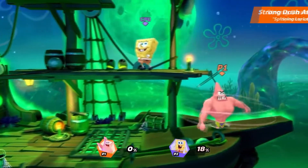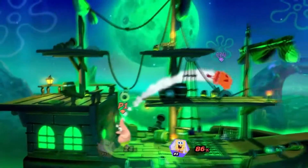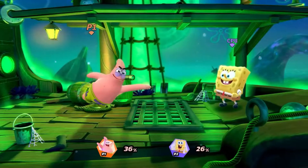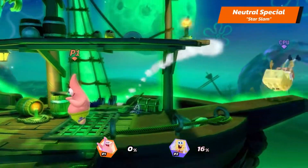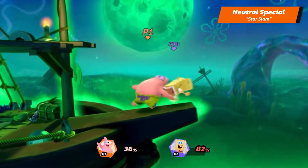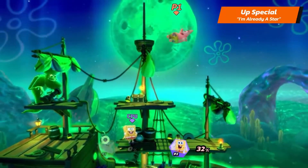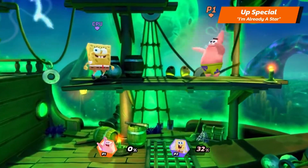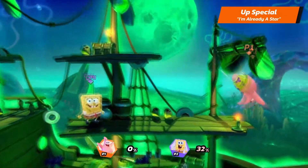Next we have the one and only Patrick Star — the pink starfish. This man is a high-damage grappler. If you're going against someone who's blocking a lot, pull out Patrick, I'm telling you he's going to get the job done. I personally think Patrick is kind of busted. He can literally grab somebody and throw them off the map at any percentage — that is wild. It's probably going to be kind of hard to do, but I'm going to let you see some gameplay of that.